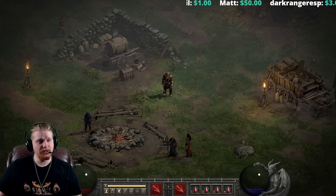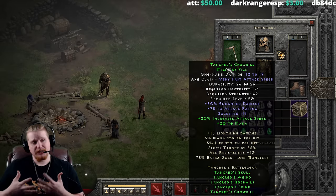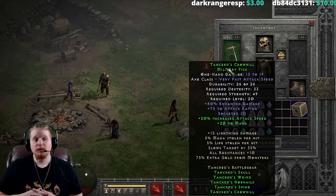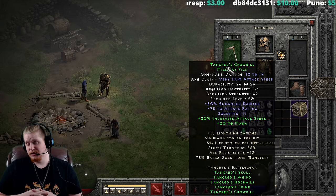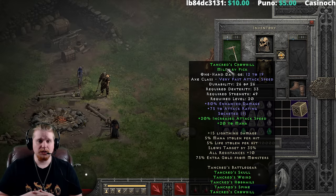This set has always been held back by the fact that it has a Tancred's Crowbill. That is one of the worst things about this set — the weapon — because unfortunately the weapon holds the entire set back. And if you're going to use this on any character, it doesn't matter what it is, the weapon becomes a big stumbling block.